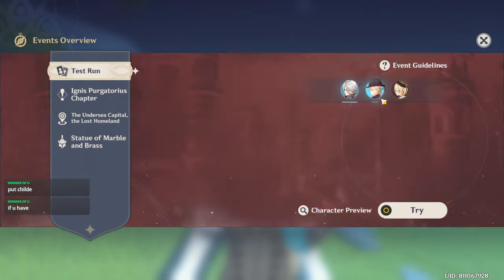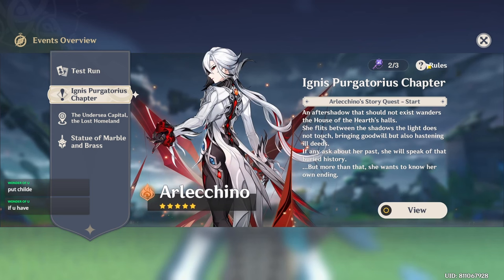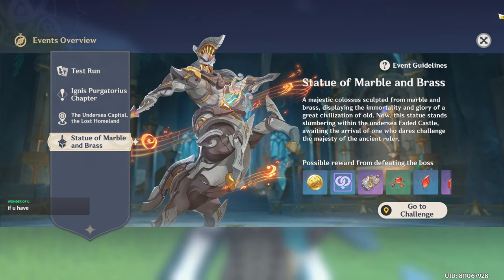We got Arlecchino's banner out at long last and also Linney's rerun. We got Arlecchino's story quest along with her weekly boss and also the new areas and new world bosses for Arlecchino's materials.